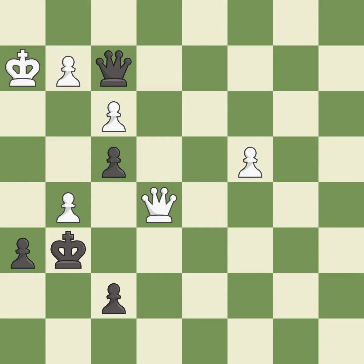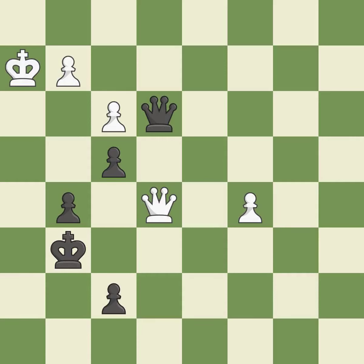An equal trade is made, followed by a recapture. The passed pawn moves towards its goal, threatening to push towards promotion. This ignores an opportunity to threaten winning a pawn — it is an inaccuracy.